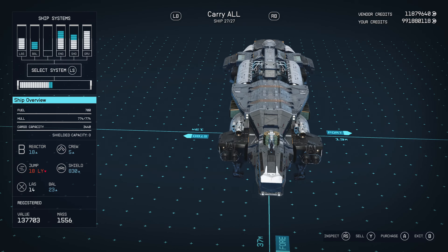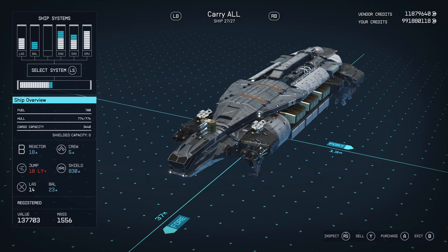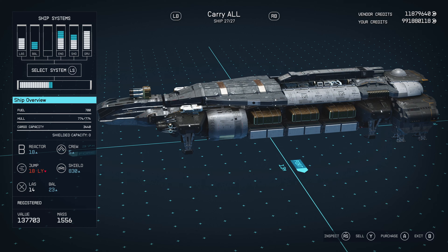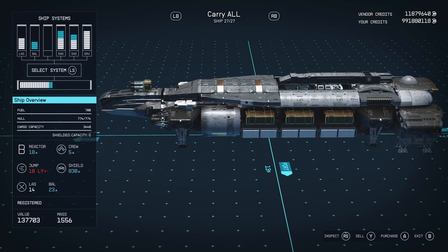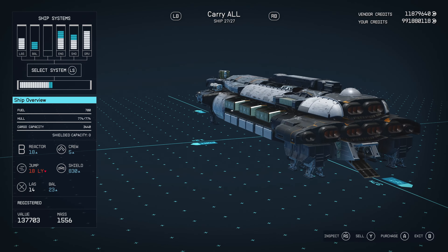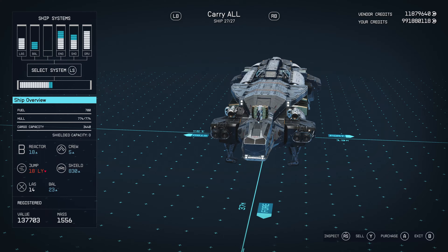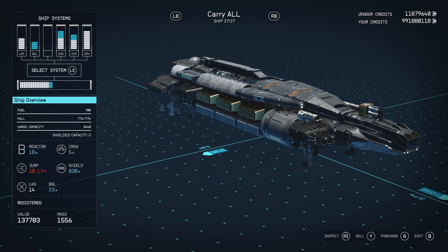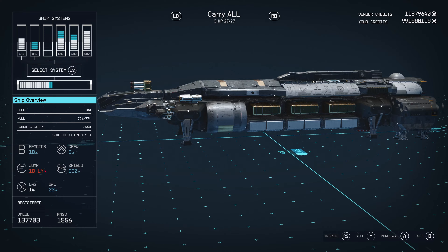Stat-wise, it's got a fuel of 700, which is pretty decent. Hull of 774, carry capacity of 3440 — not too bad. It's got a B-class reactor with 18 power, crew of 5, 18 light-year jump range, 830 shield, 14 laser, and 23 ballistic. So it's got a pair of lasers and a single ballistic cannon.